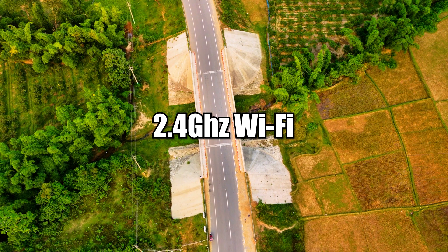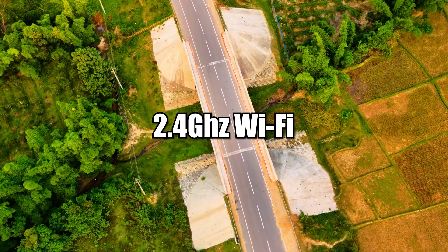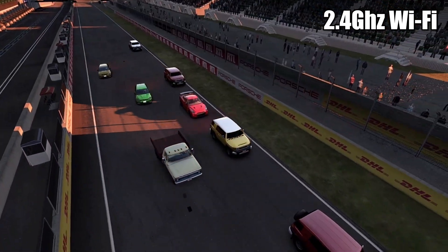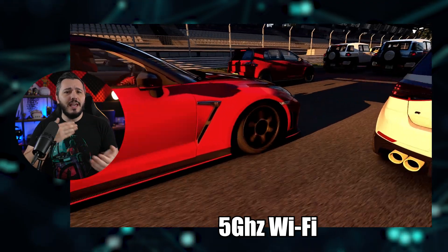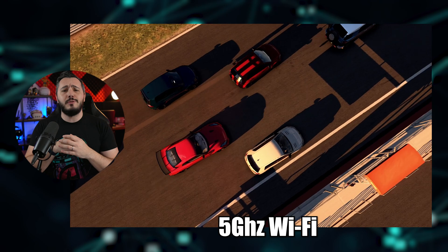Now let's talk about the road itself. The 2.4GHz network is like an old single-lane country road — it's narrow and crowded, and even though it's open to everyone, it's not built for speed. Your GT-R can't go full throttle here. A 5GHz network is a wider, three-lane regional road. It's faster with more room to move, but if it's still shared with other cars, your GT-R can't take full advantage of its potential.